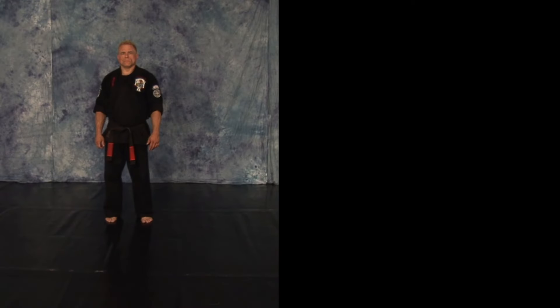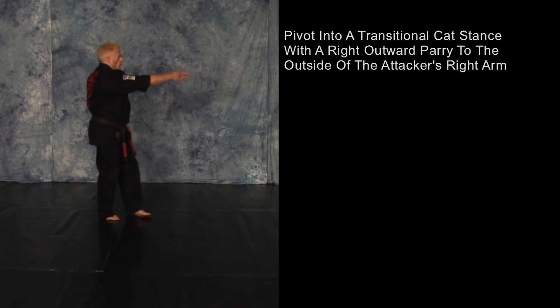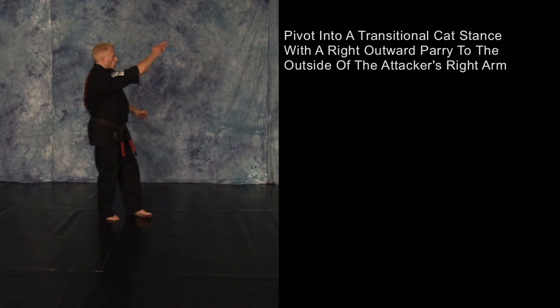As your opponent steps in with his right punch, pivot into a transitional catch stance, getting your head offline with a right outward parry to the outside of his right arm.